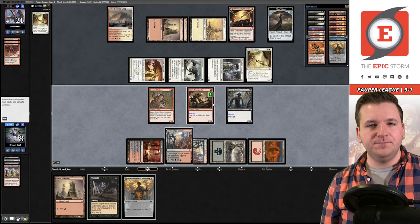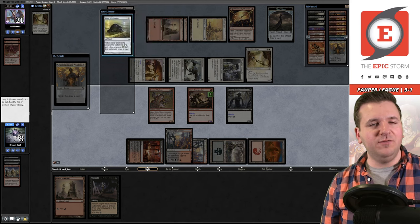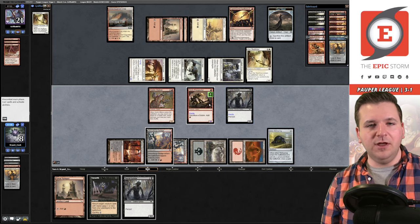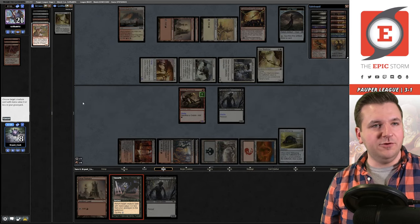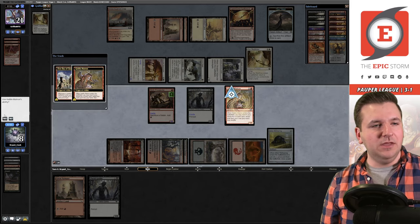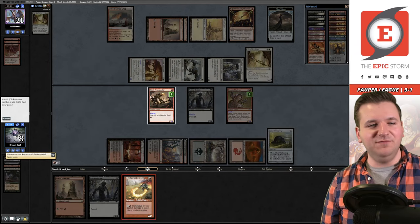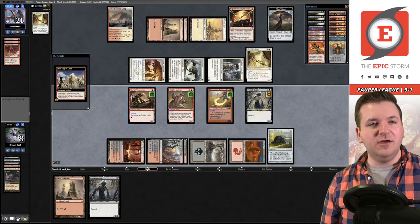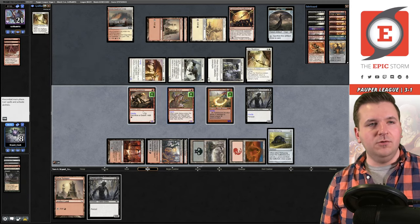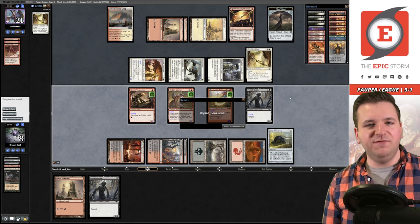So much mana! We cast Introduction to Prophecy — we'll bottom one card and keep the Ichor Wellspring. We draw into another goblin, so we have the win. We can sacrifice Goblin Matron and Unearth it to get Flamewave Invoker. Showing the opponent they're dead should do it — cast Unearth on the Matron, get the Flamewave Invoker. Infinite mana, infinite damage. Our opponent concedes — on to Game 3!